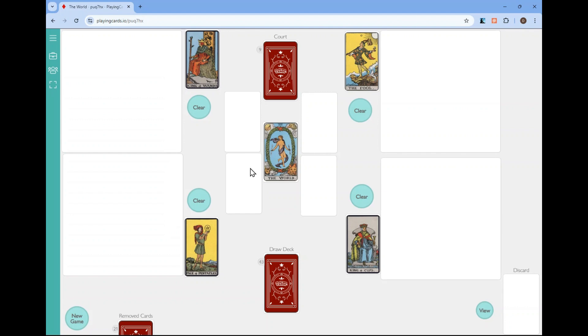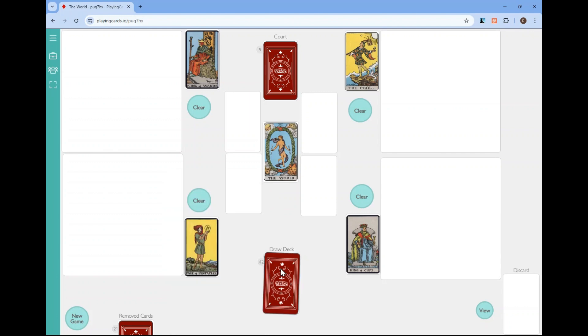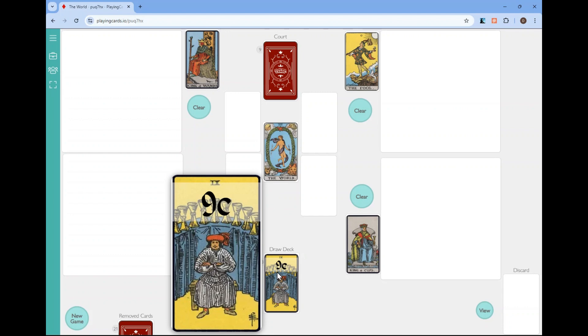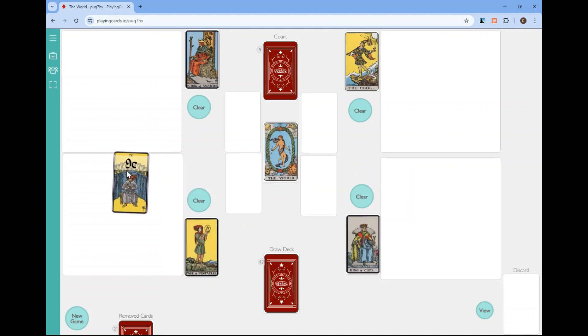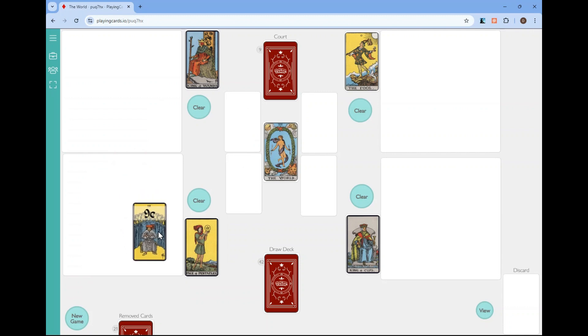What you're going to be doing is taking cards from your draw deck — these represent energy — and playing them to one of these element cards, trying to reach the number 21. At that point you can clear it and get a new element card. If you can clear all of the element cards before the draw deck runs out, you win.